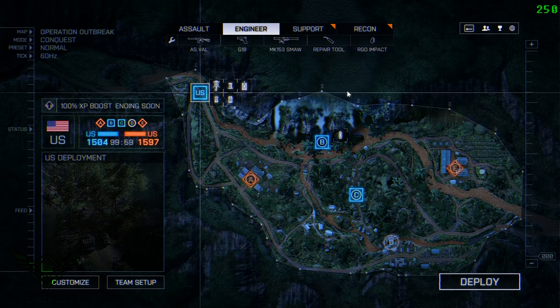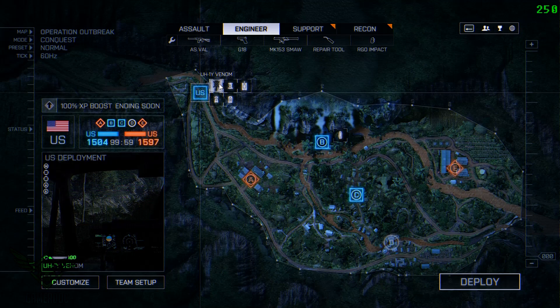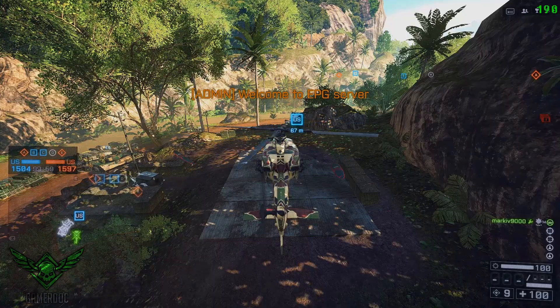Once you download it, you can find the Operation Outbreak map. Once you find an empty server, just pick a vehicle — maybe a helicopter or a car.